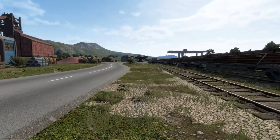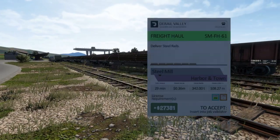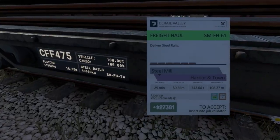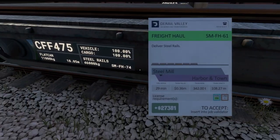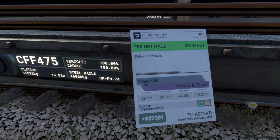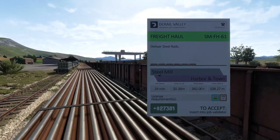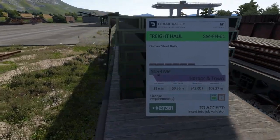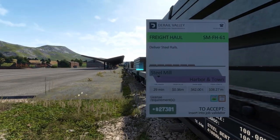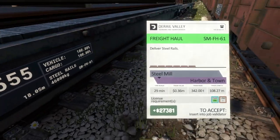Anyways, let's find where... Wait, did I pass it? Yes I did. Is this it? No, it's not. You know how I can tell? I'll show you — this right here: SMFH-61. This is SMFH-74, so that's not it. That might be it. No, this is not it. This might be it. Yep, this one's it.